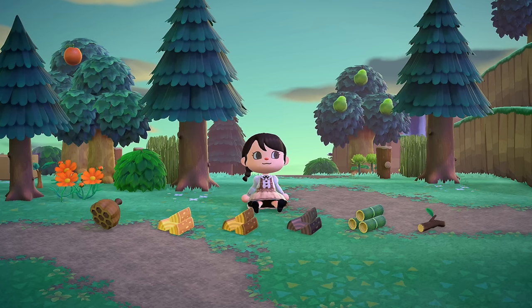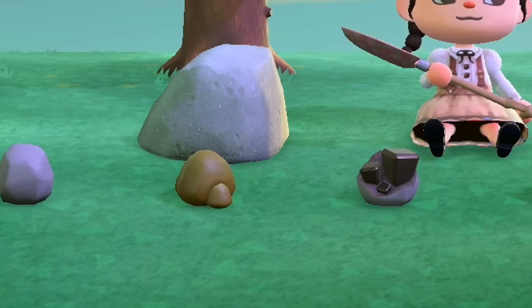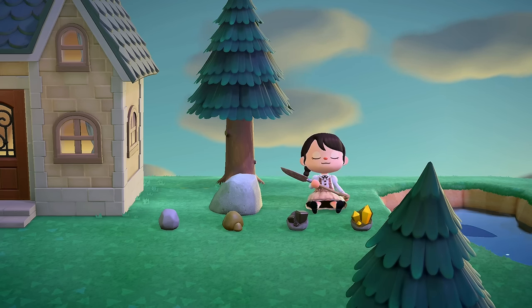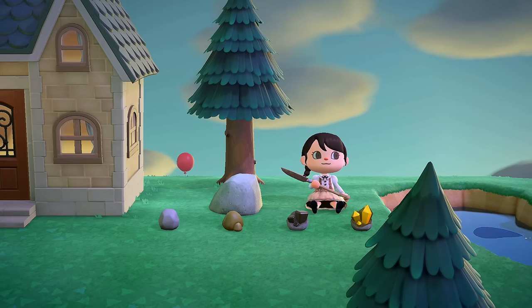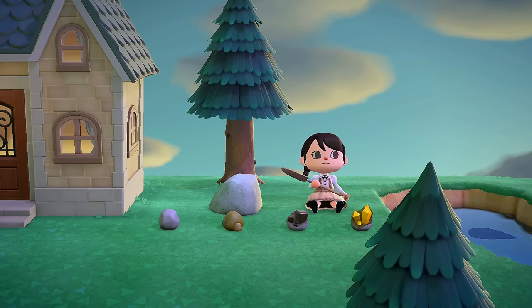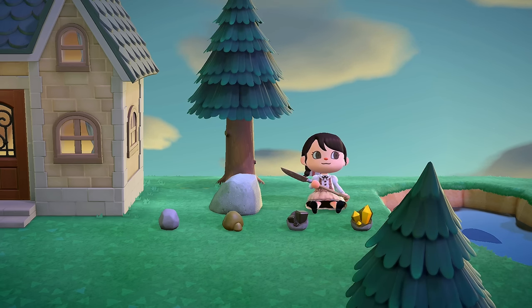If you're unlucky when shaking trees you can get a wasp's nest that releases wasps. If you're quick enough you can bring out your net to catch them and take them to Blathers for the museum, but if not you'll need medicine. Sometimes furniture can also fall from trees. Next, materials from hitting rocks: when you hit them with your shovel you can get stone, clay, iron, and a rare gold ingot. Gold is very valuable.